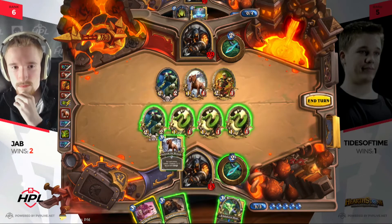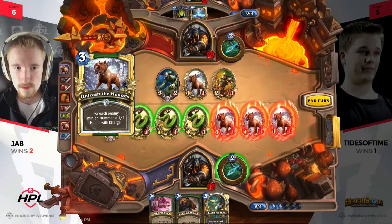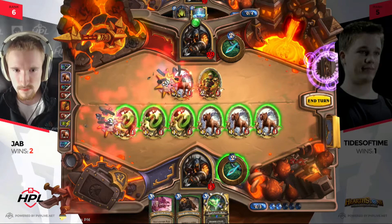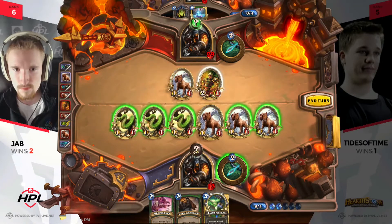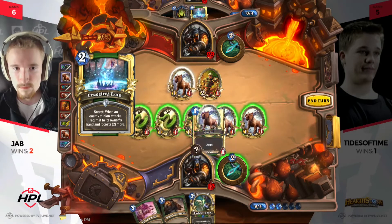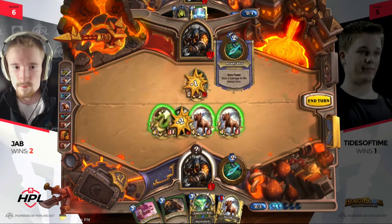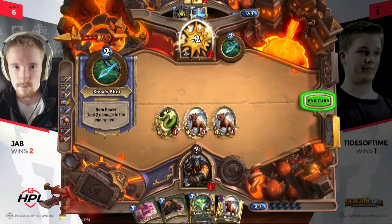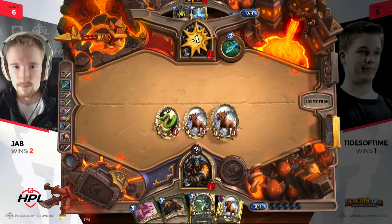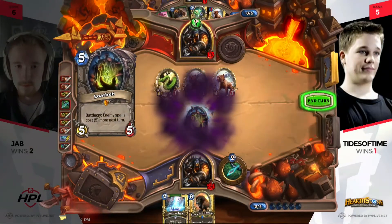He can decide whether to leave the Mad Scientist on board or deal with that secret now, and he gets to use hero power this turn too. His next turn is going to be a very good one — lots of minions left over and an Animal Companion to cast — but he doesn't know there's a Loatheb looming in Tides' hand. He thinks it's Freezing Trap based on his read, an excellent play from him. The damage from Tides has now been stifled, though Tides got to 17 damage up to this point. Savannah Highmane is added to Jab's hand.